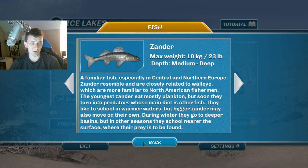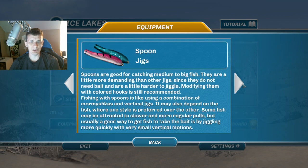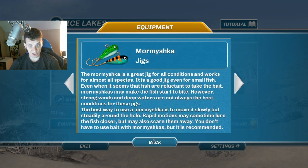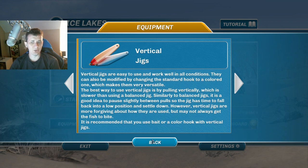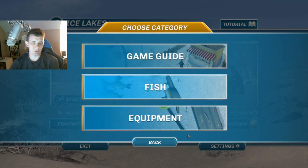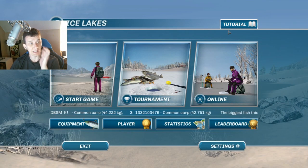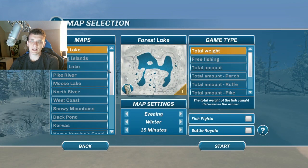Equipment is especially helpful. There are different types of jigs and lures in the game, and reading about them gives you a recommended way of fishing with each one. We're going to be using the mormishka jig, and the way we fish with it will be specific to that type of jig. If you're using a balanced or vertical jig, the way you move the line in the ice will be slightly different. Reading those tutorial sections when you first start off is very helpful.